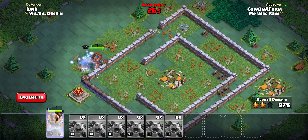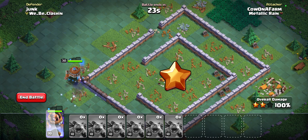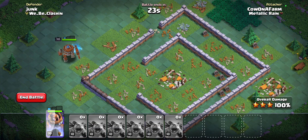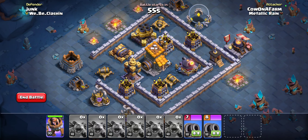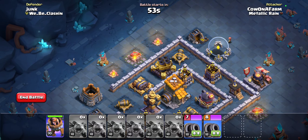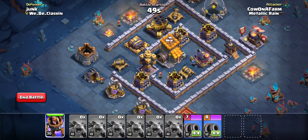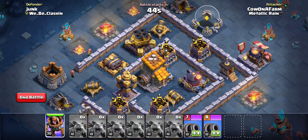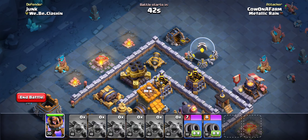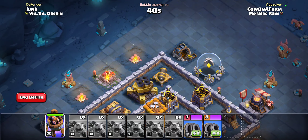Very similar to electro dragons in the sense — they kind of just go to the core and you'll get the two star. I think people have tried this with the baby dragon, and the baby dragon of course works, but it doesn't get to the core — it kind of kills everything on the outside, so it will either three star or one star. And even though this strategy can zero star if you get blown out, I don't think you're getting blown out enough for it to matter.